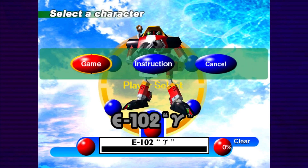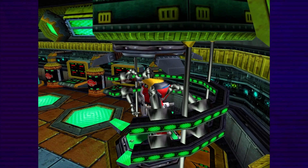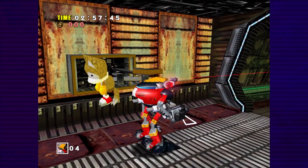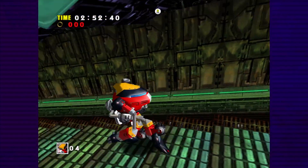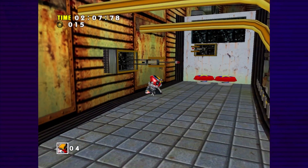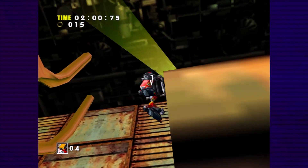That just leaves us with one final character — my personal favorite — E-102 Gamma. Just like the others, Gamma can only move by walking, but he at least moves further forward when changing directions. Gamma's levels also have a three-minute time limit, which can be extended by shooting enemies. The more hits you land at once, the bigger the time bonus. Final Egg has a few fixed camera sections we need to zigzag through, which is obviously going to make a significant dent in the timer, but the level is short enough that it's basically a non-factor.